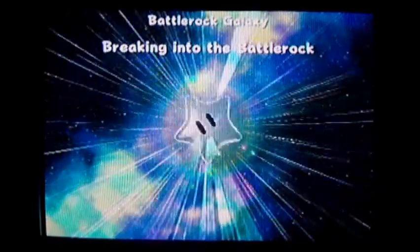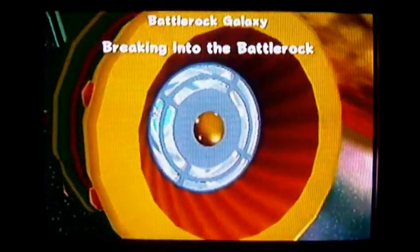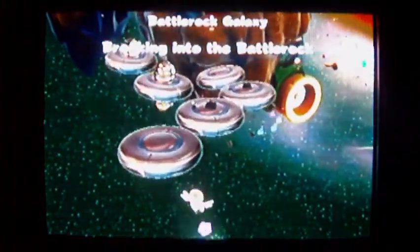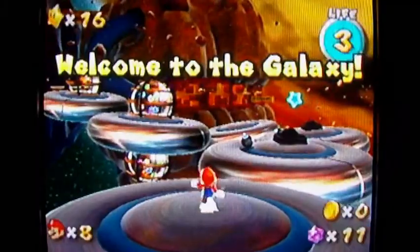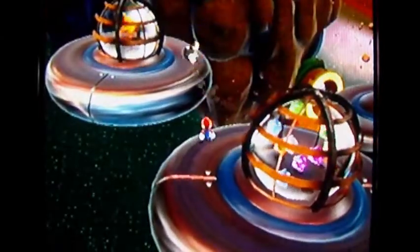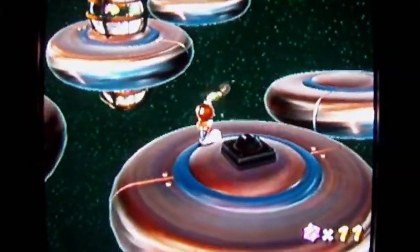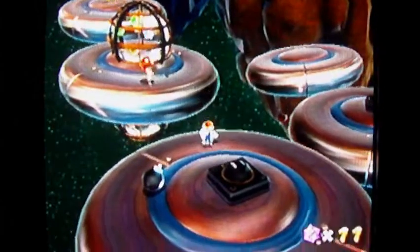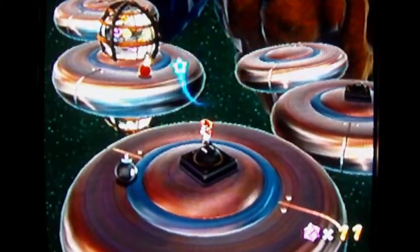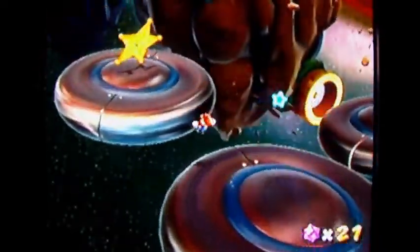Next star: Breaking into Battle Rock. You're starting on these weird UFO platforms just like before, but this time you have to break apart a sling star. Grab one of these bob-ombs, jump across the UFOs, then throw it from this UFO to the other one — that'll break apart the sling star without any trouble. You can also break apart this other one to get star bits.